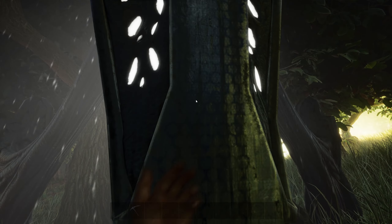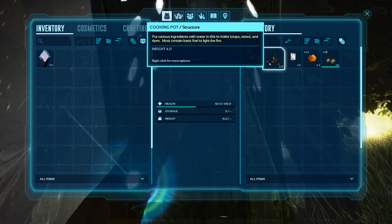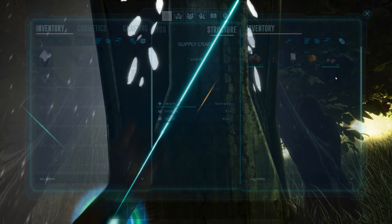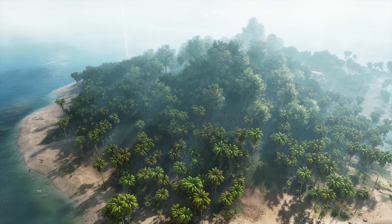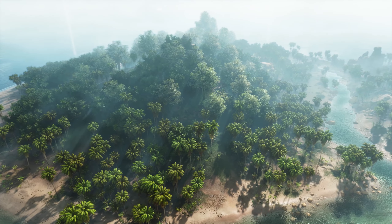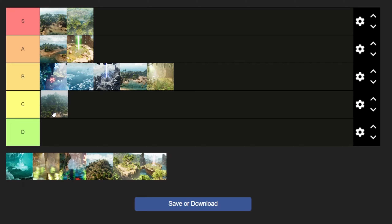The drops around this location are also pretty poor, and with Ark Survival Ascended currently running significantly buffed drops compared to its predecessor, I would argue that this is something quite big to consider. I imagine Crags Island will have some diehard defenders out there who love this location, but for me it's not all that great, and I'm going to put it in the C tier.